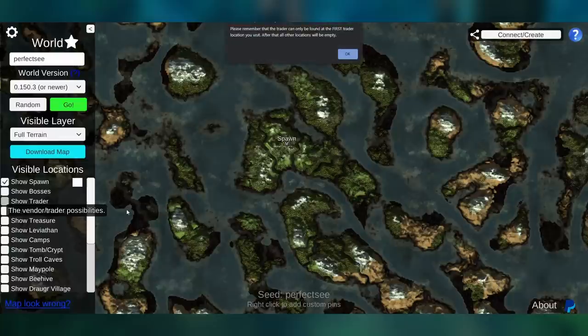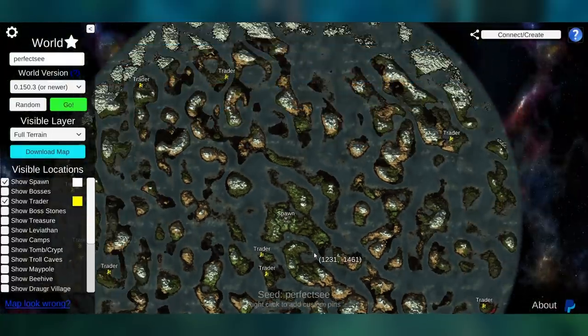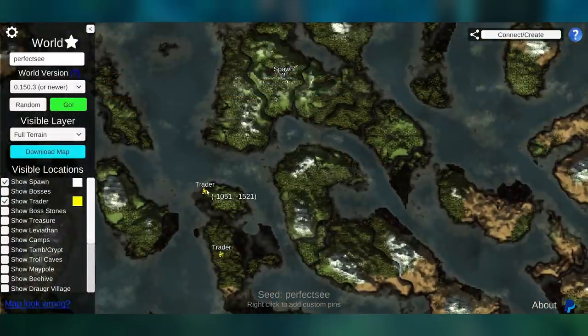What if we want to know where the trader is? We can click 'show trader.' Now, this will show you all the possible spots the trader can show up — whichever one you go to first is the one the trader will be in. We can zoom out and see there's a lot of different spots, but one is actually relatively close to spawn, so we could go there first.